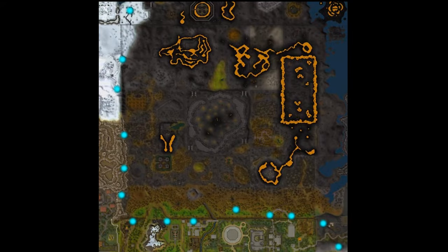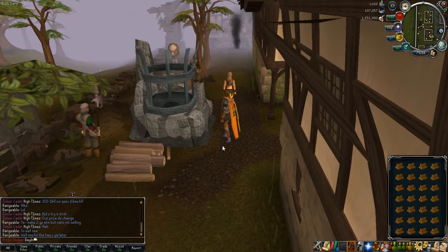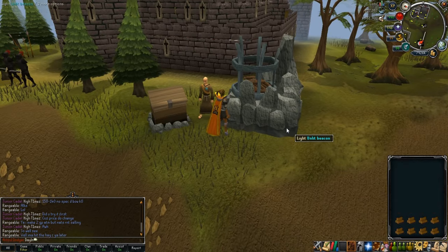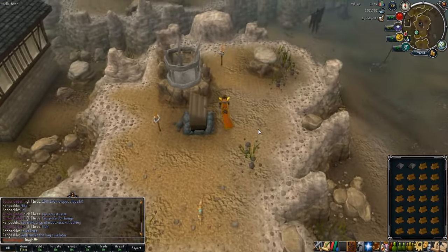The following part of the guide covers filling the beacons and where they are. You can fill them in any order you choose — I'm just showing you where they are on the map. When filling each beacon, you want to bring at least 20 logs, which is the minimum needed to fill a beacon. If you need to repair something to access a beacon, bring those repair supplies too. For the Burthorpe one, bring two iron bars. Just take a look at my inventory and I'll also tell you in the commentary.